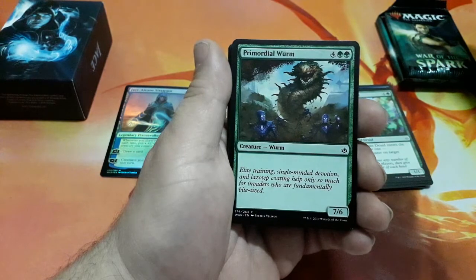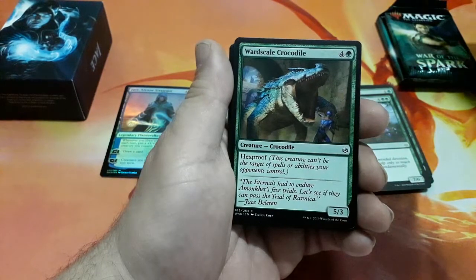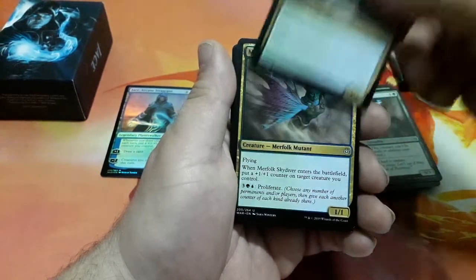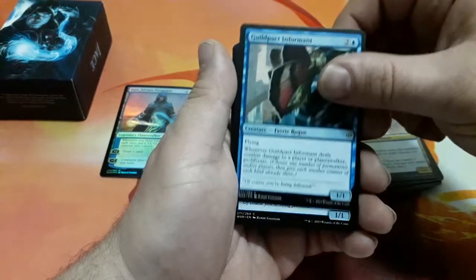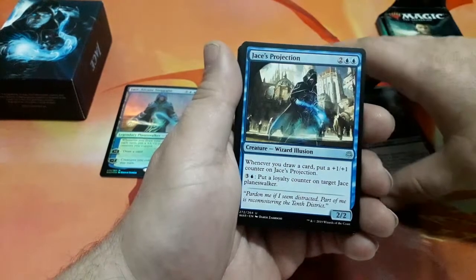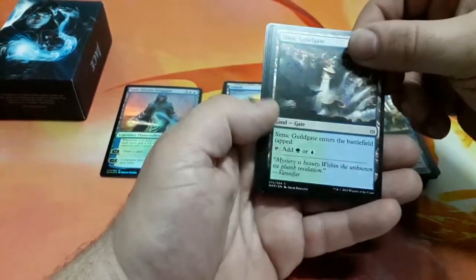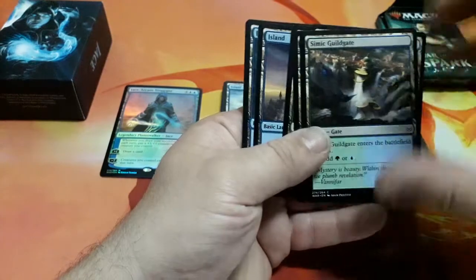Primordial Wurm. World-Scale Crocodile. Two of them. Merfolk Skydiver, two of them. Guildpact Informant, four of them. Jace's Projection, and we have three of them. Now the dual lands — Simic Guildgate — like usual, we get four of them.